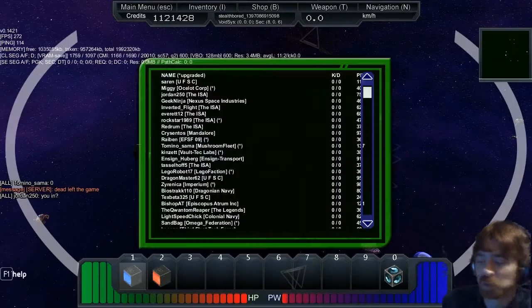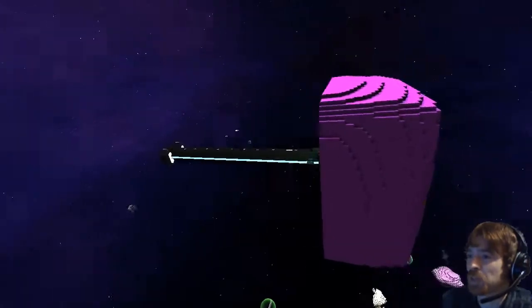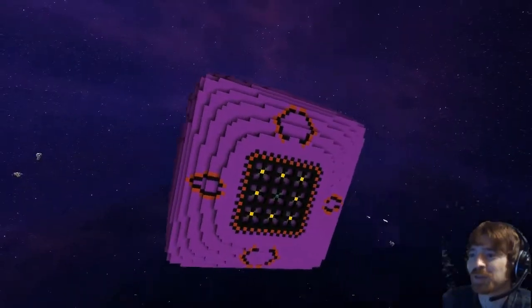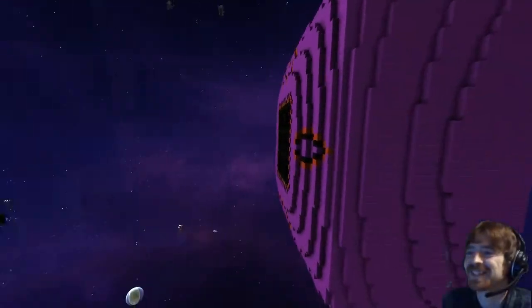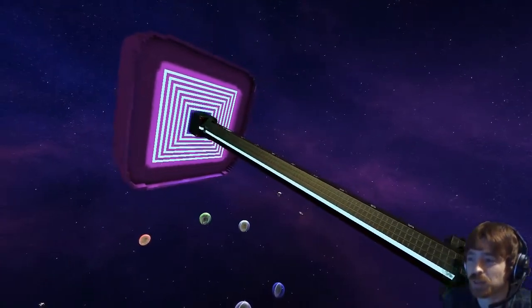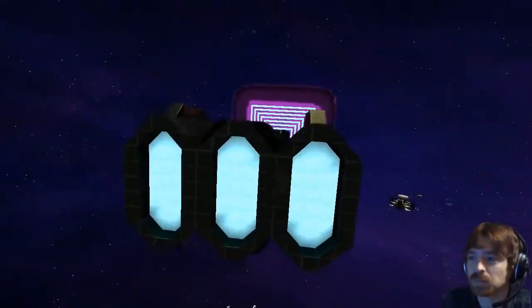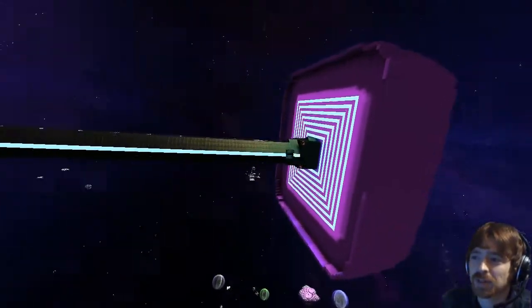Alright, let's get this done. Welcome everybody, today I'm with sandbag and we're going to be taking a look at his ship for this lineup review. First of all, what's the name of the ship? It's the Hail Storm Mini. Nice — and as you can see, it's a faithful rebuild of the Hail Storm. How long is it? It's also a hundred percent usable.